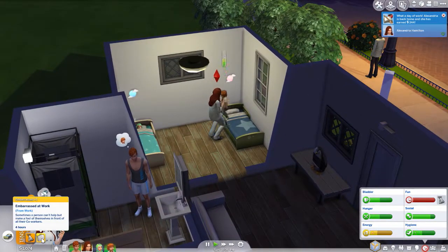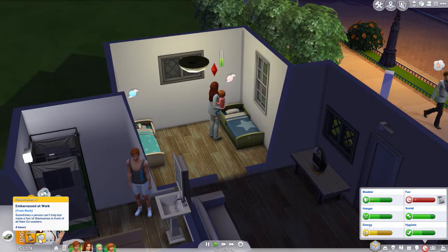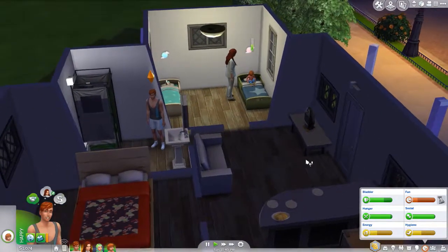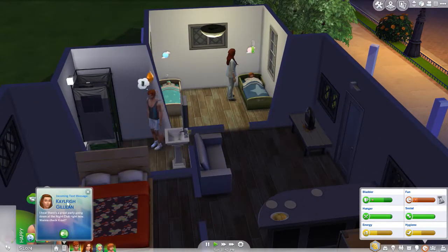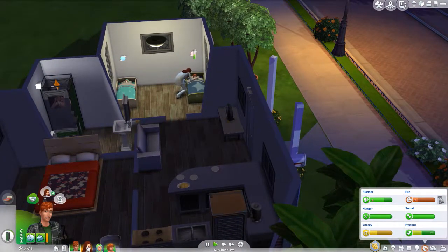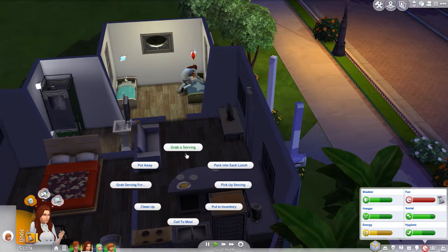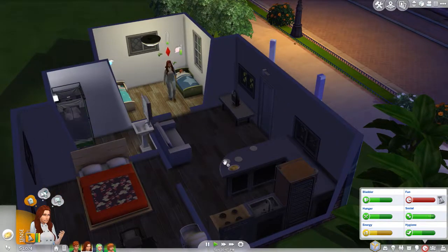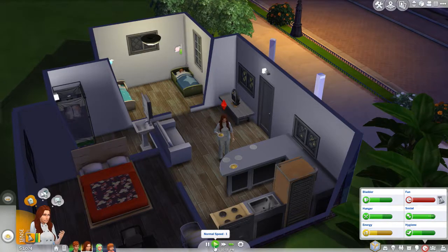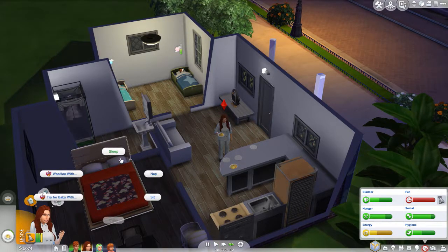Nick just seems to kind of put off those dad-ish vibes to me. He does need to take a shower so we'll go ahead and do that, and then he can go to sleep. Alexandria will grab a serving and then clean everything up after she's done eating, and then she can go to sleep as well.